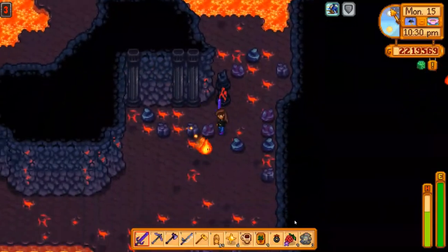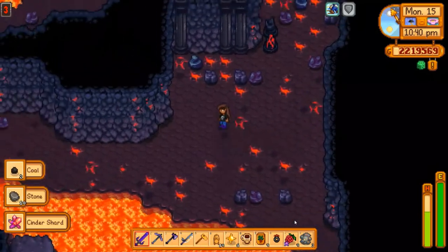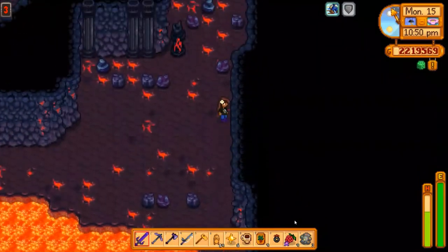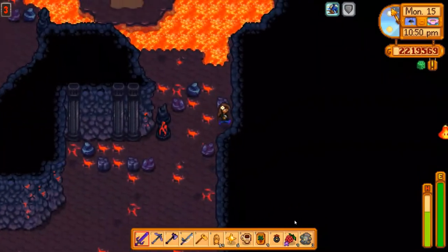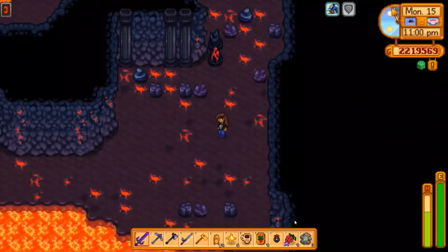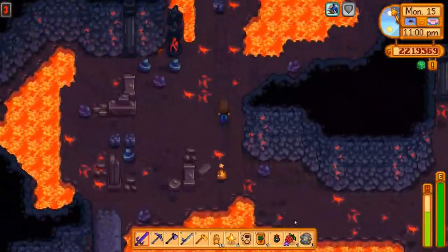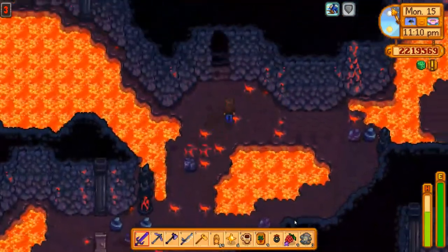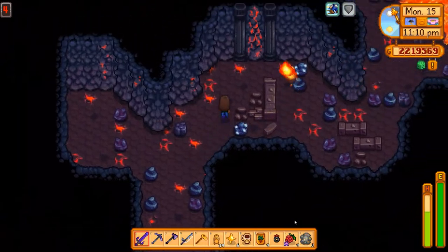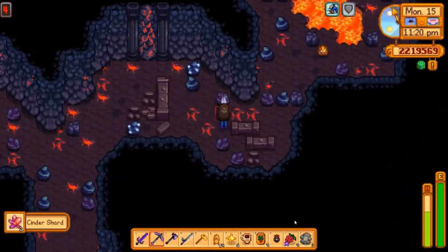There's a couple of magma sprites — I'll take those guys out. I love the napalm ring because it's blowing up all these rocks. Where did he go? He's like hiding. Did he just blatantly ignore me? He's like, no, I'm not interested in coming over there. I'll get this guy though. Got some more cinder shards. Another secret note — awesome.